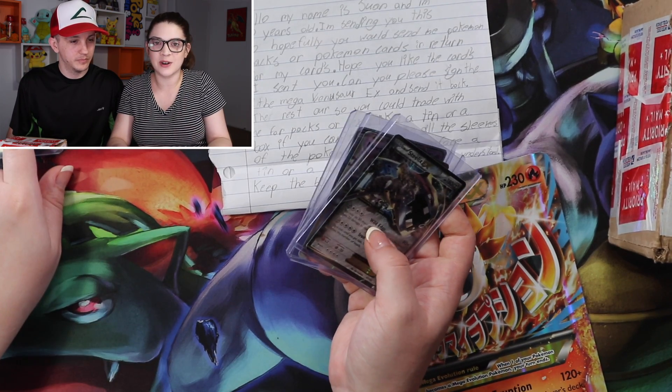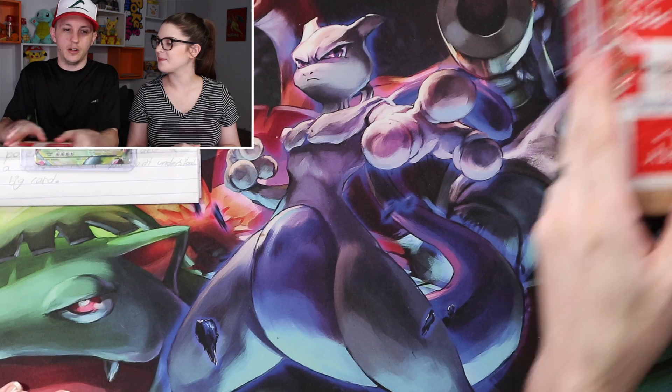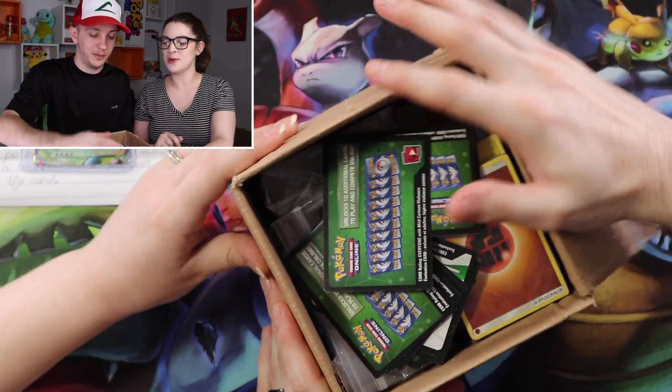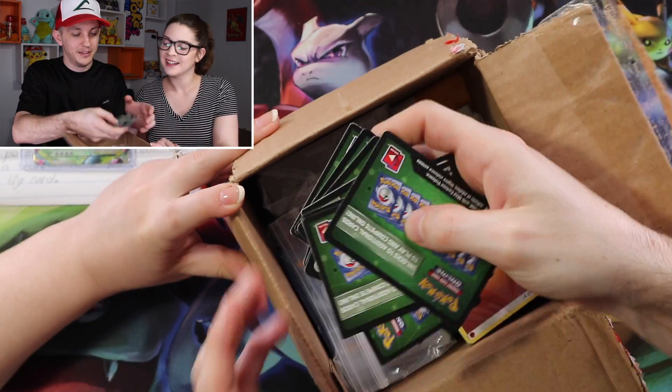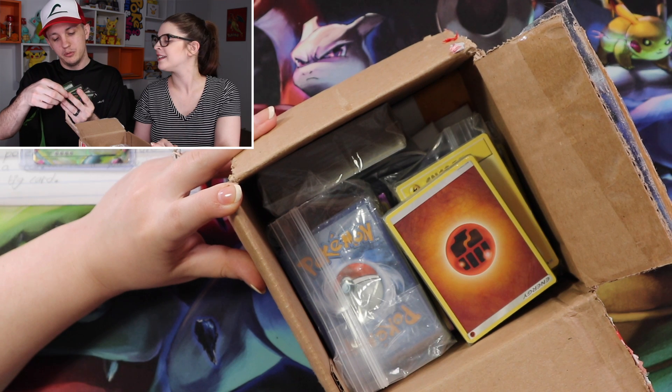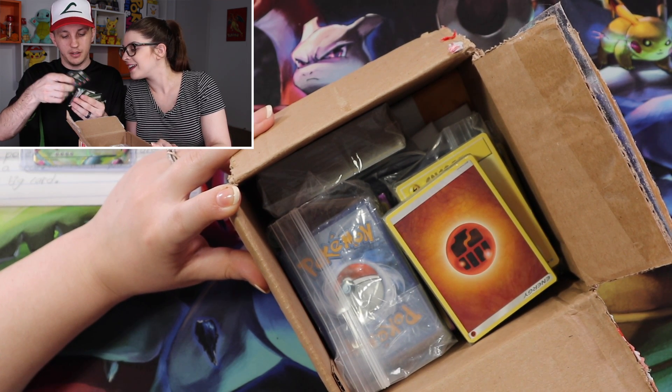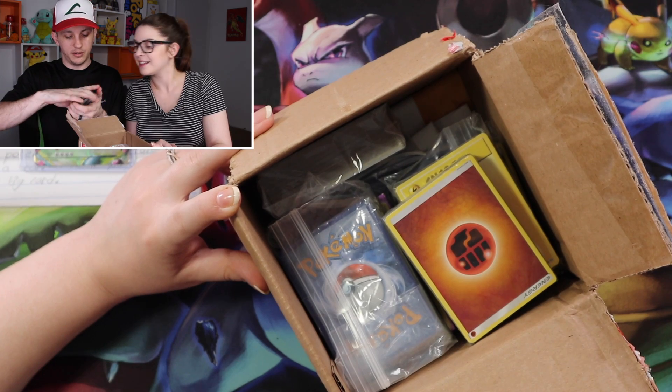We will sign the Venusaur and be looking out for a letter from us. Next box — we have a pretty big box here, so it's filled with a lot of stuff. First, we have some code cards. There's a lot. Guardians Rising, Evolutions, Evolutions, Guardians Rising.